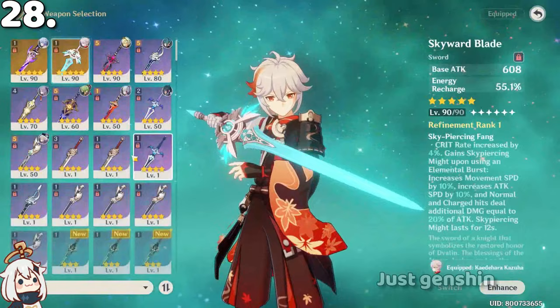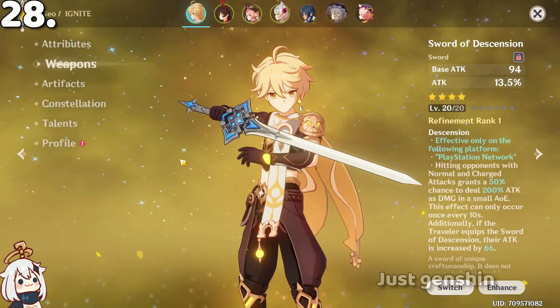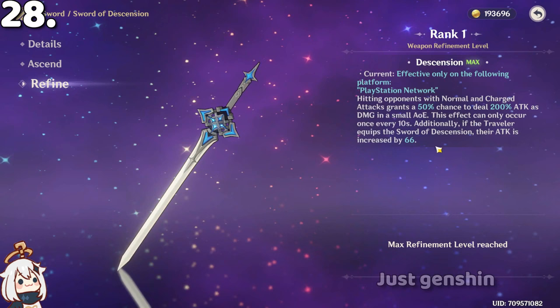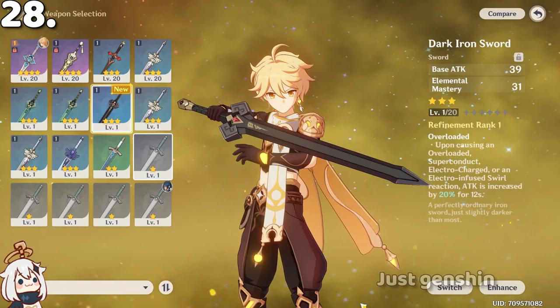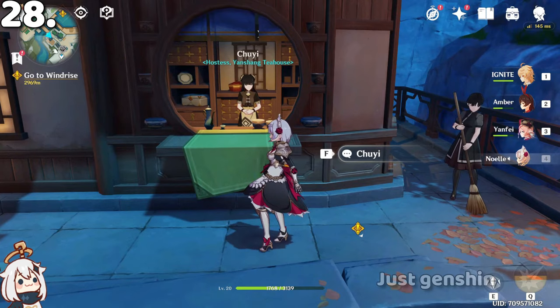If you come to Change the Bladesman and talk to him, you will get a dark iron weapon which is the only one in the game. This is the PS sword, and it also has only R1 refinement. The dark iron sword has only one copy, so where would you find other copies?